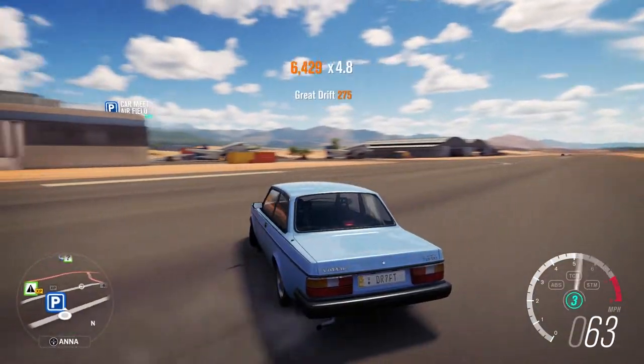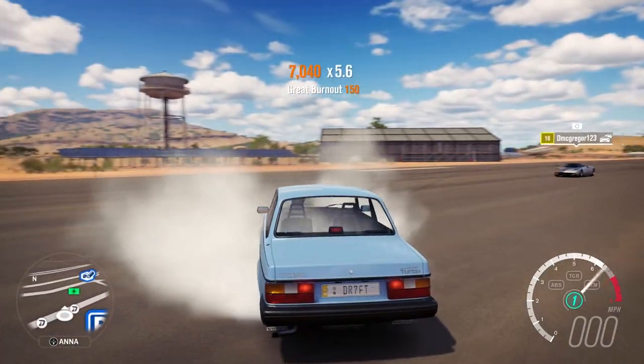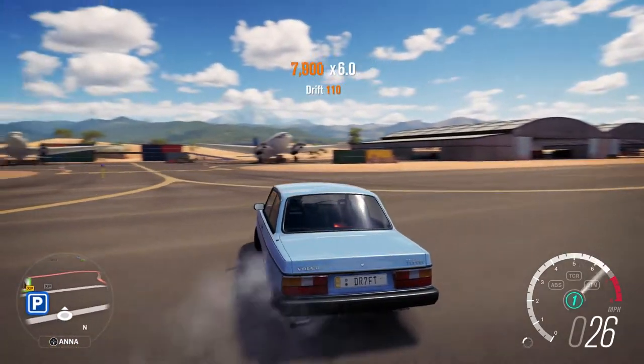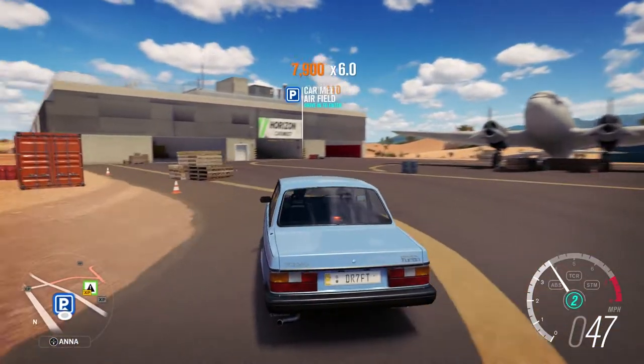We kept it with the stock block and just threw a load of power in it. And it's — whoa, lost it there trying to get it back around — but it's actually a really easy car to drift. It doesn't have much power to do entries like that I was trying there, I was just testing the car, but it's good.